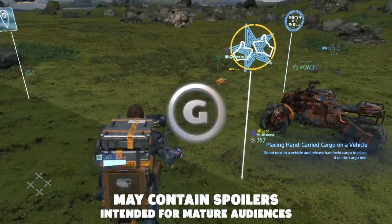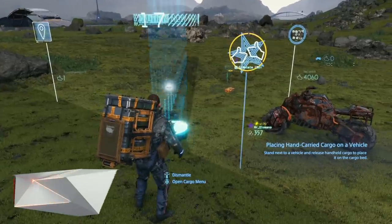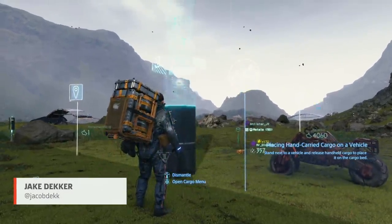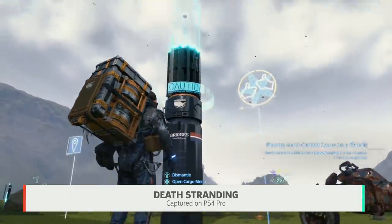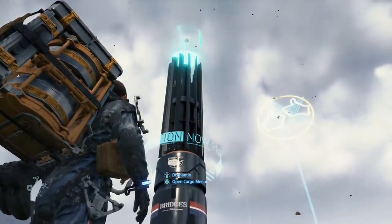Death Stranding is all about forming connections, and one of the most important ways to do that is through the game's online social features. You could play Death Stranding offline, but you'd be doing yourself and other players a disservice. Here's how this critical feature works.